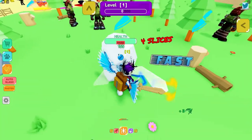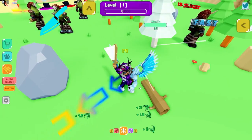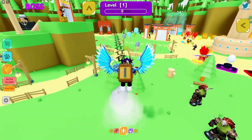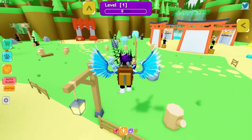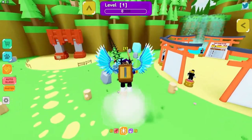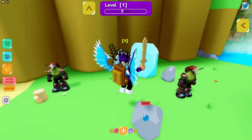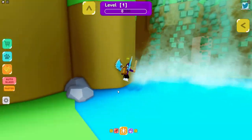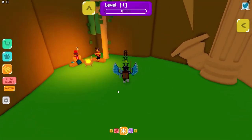In today's video I've got a ton of working codes to show you all, making this an awesome video you won't want to miss. In this update we have World 3, brand new swords, one new bag, three new sliceable items, one new boss, five new pets, auto save, forbidden sword, and lobby coming soon — and more, which is pretty cool.